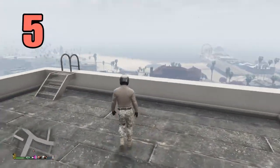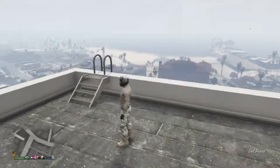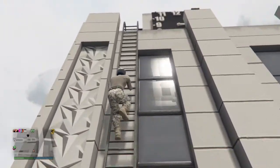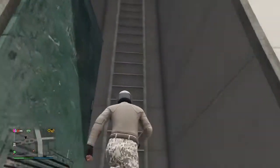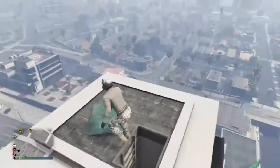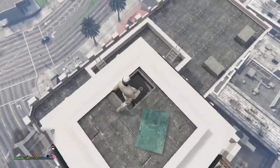In our number five spot we have this building right near the pier, shown here on the map. If you head up this ladder you can go inside this clock tower just on top of the building. This is a great spot if you want to hide from a bounty or just have fun sniping people on the streets, and I don't think many people know about it.